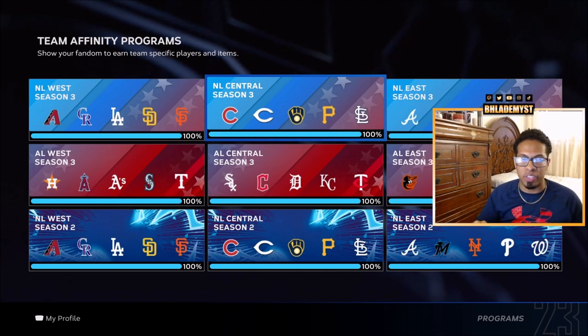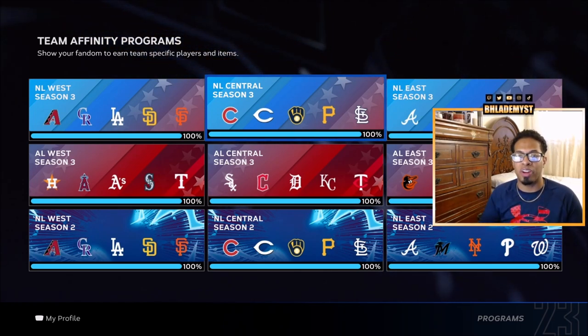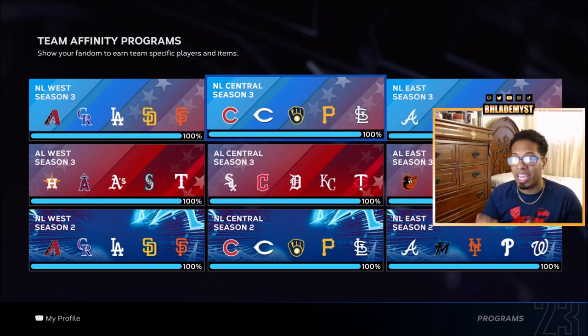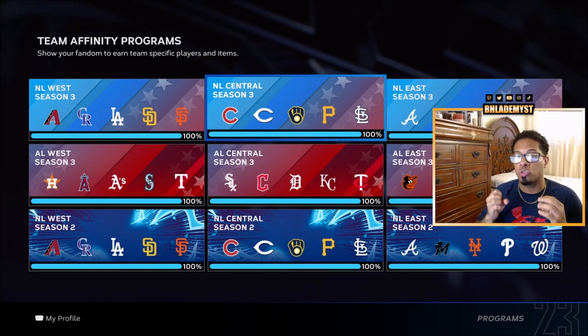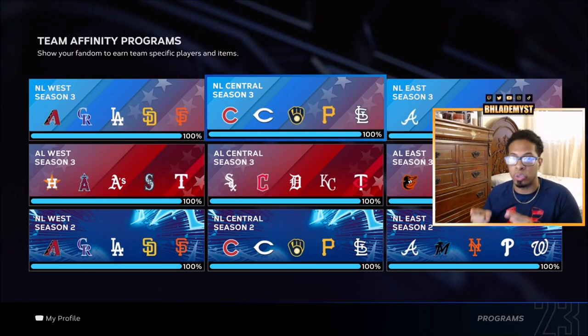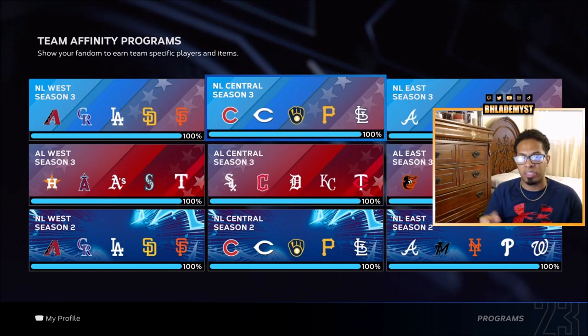By working on any of these methods, you will make great progress in a short amount of time inside Team Affinity. Always get hitters first inside those diamond packs so you always have someone to work with, as pitchers are a lot slower to complete those tasks. If you found today's content helpful, make sure you hit that like button or subscribe button and notification bell.